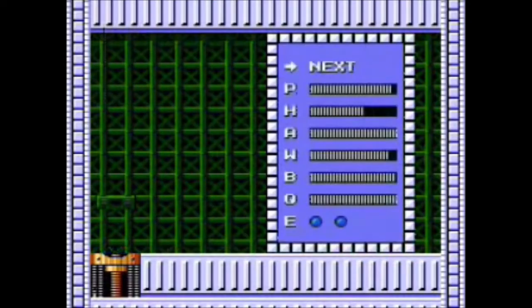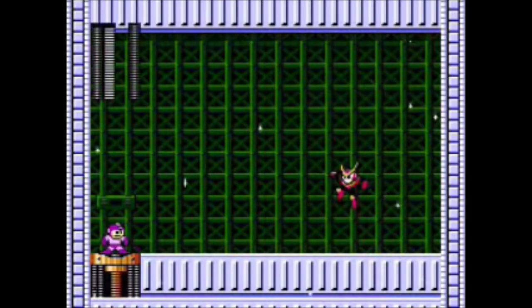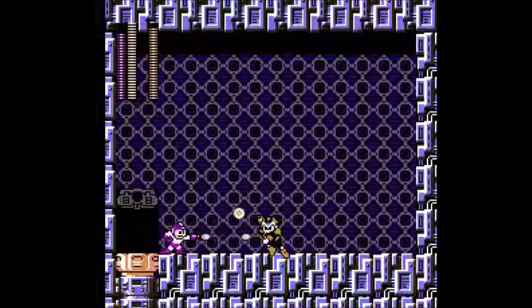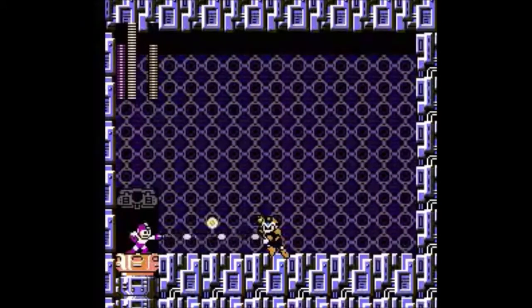Last problem with the Time Stopper: Quick Man is the only thing this weapon kills in Mega Man 2. And yet, it can only take away half his health. That is not the case with the Flash Stopper and Pharaoh Man, because he can be defeated before the Flash Stopper's ammo can run dry.